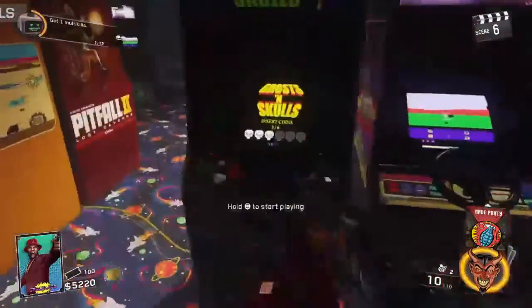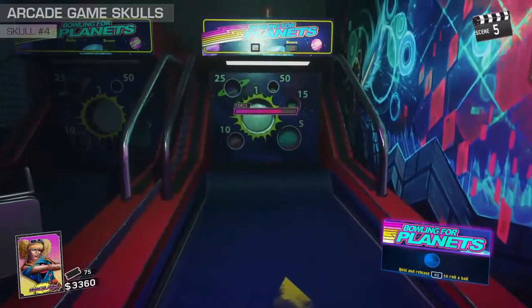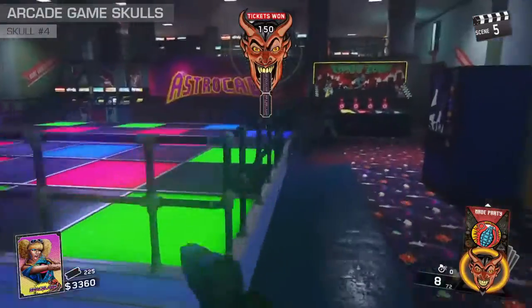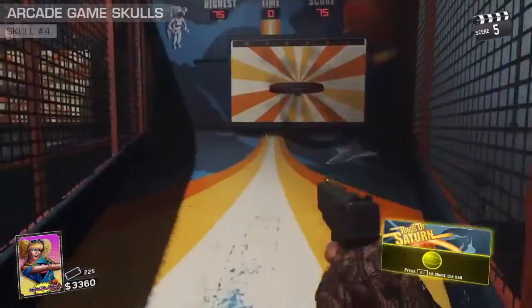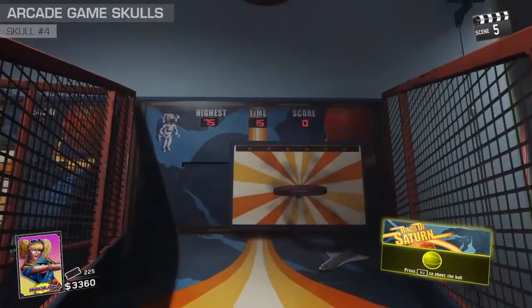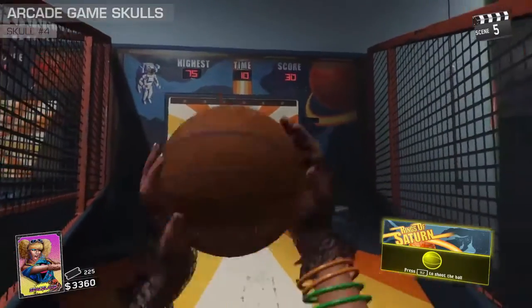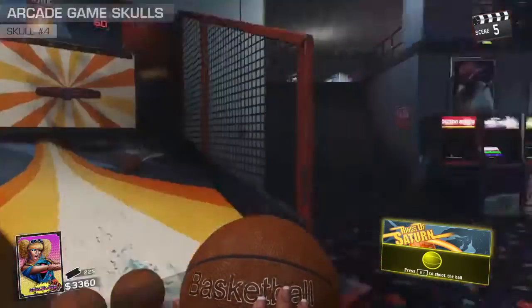If you do, congrats, you're almost there. The next step can be done before or after the egg. If you do it before, the zombies will be a bit slower, which is great because you'll be playing the arcade games. You will need to get a skull for each of the ticket earning games. To do this varies for each game. The easiest by far is the basketball skull — simply sink three baskets in a row. After the second, the skull will appear in the middle of the machine, and when you sink the third, it will explode into pixels just like the sign skulls.